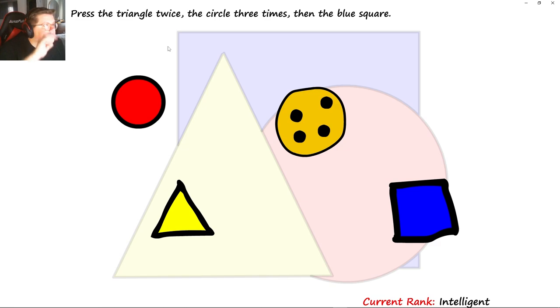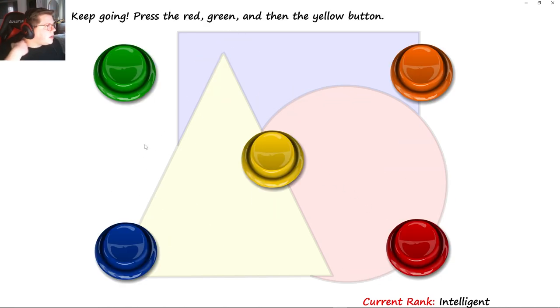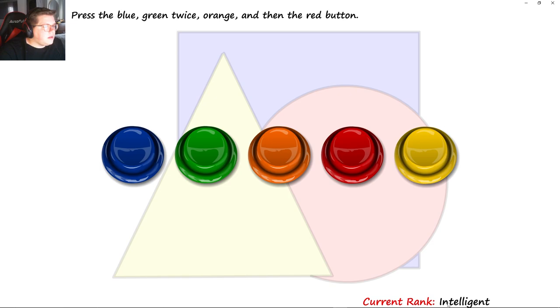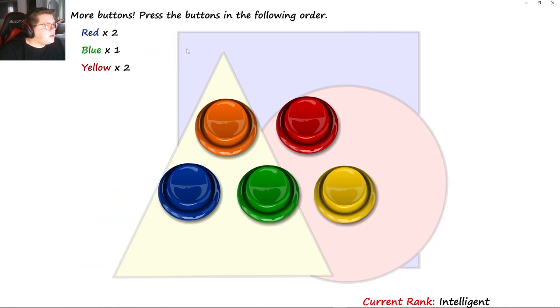Press triangle twice, circle three, blue square — triangle twice, circle three. Red, green, yellow — red, green, yellow. Blue, green, orange, red — blue, green, orange, red. I actually am writing these down — I don't care. R2, V1, yellow 2.